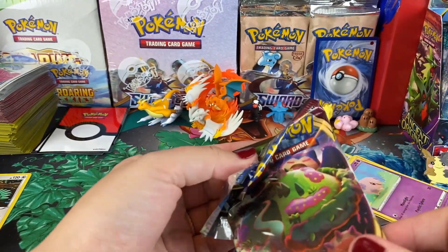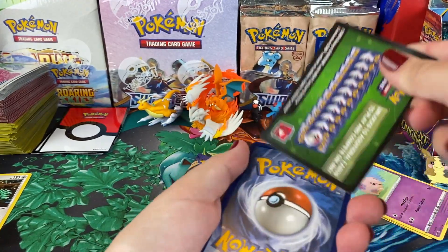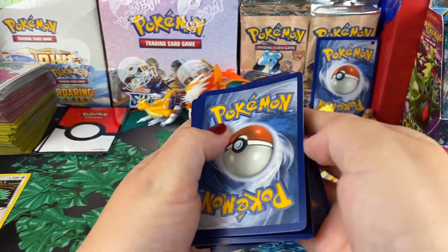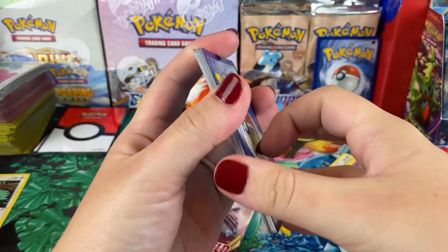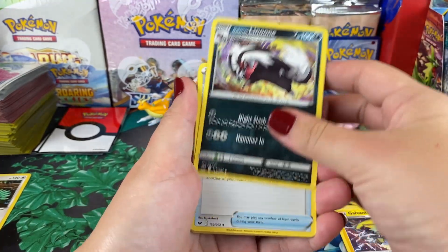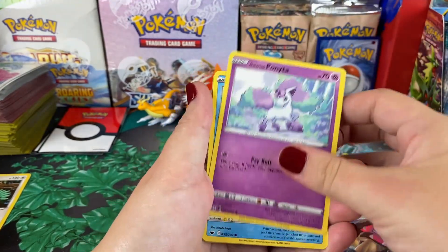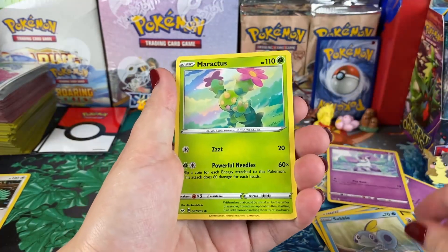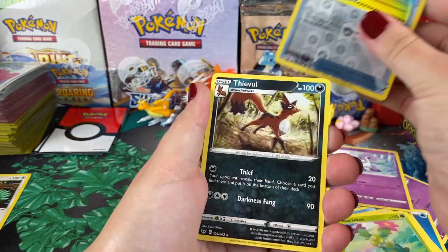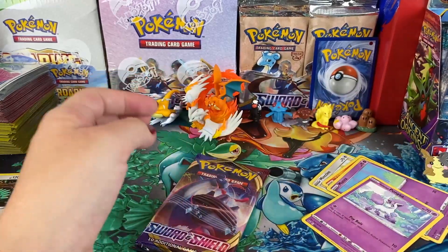She brags about kicking his butt on the last opening. He says he has a feeling today is his day. She opens another pack — pulls water energy and a Joltik. She likes the cactus Pokémon but it's just uncommon. One pack left.